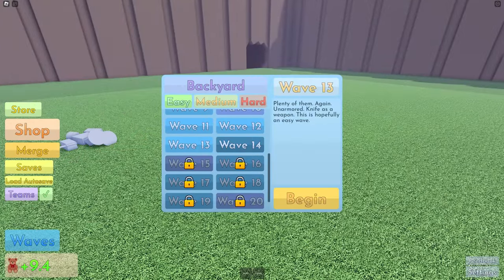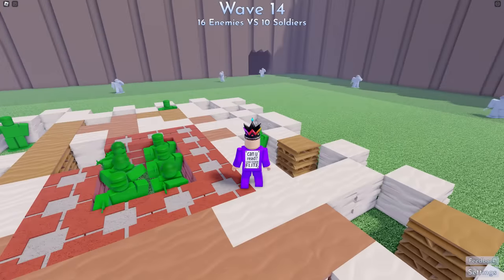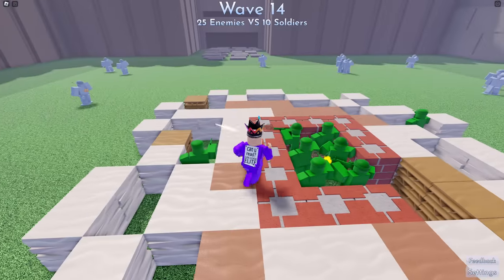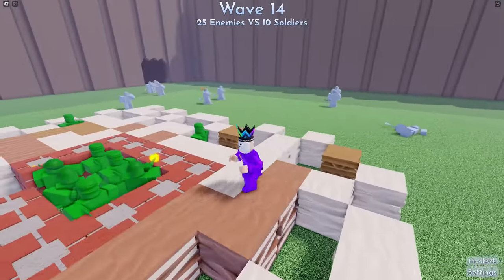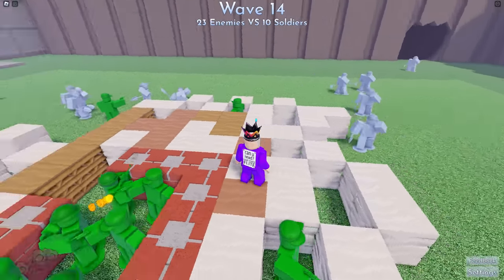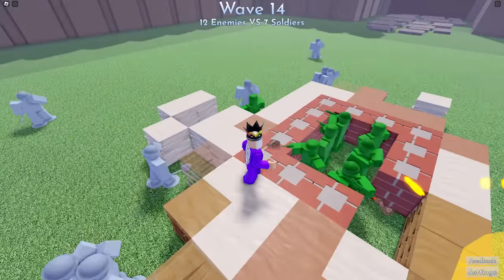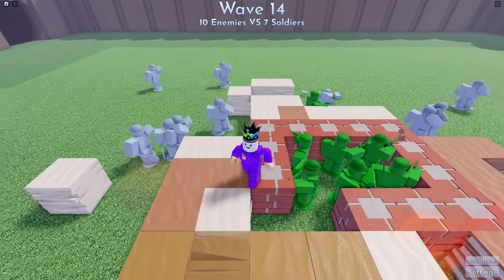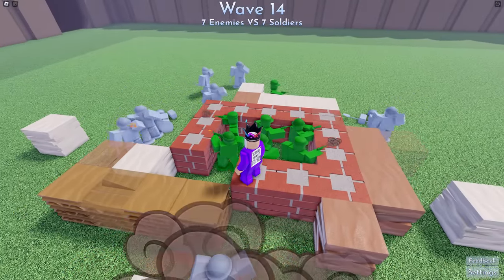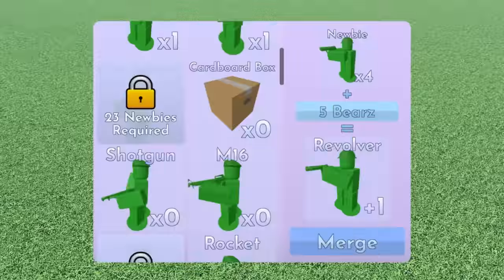They've destroyed one of them but it's okay - as long as they don't destroy all of them we still win. Wave 14 - they seem to come from this way a lot. The ones with helmets are solid - look how much damage they take. I don't think I can upgrade any of these, just merge them together to make them stronger. I hope you can verse other players as well, like have their soldiers come in - that'd be really cool, like Clash of Clans!